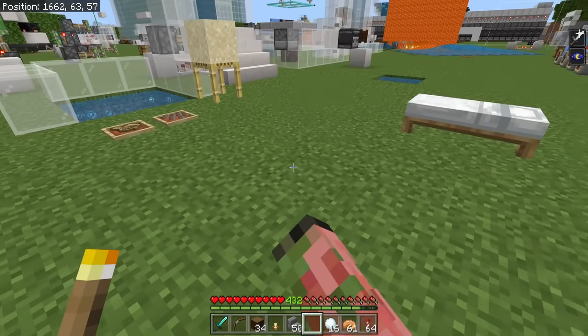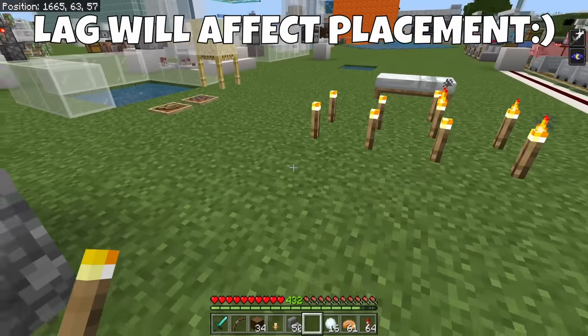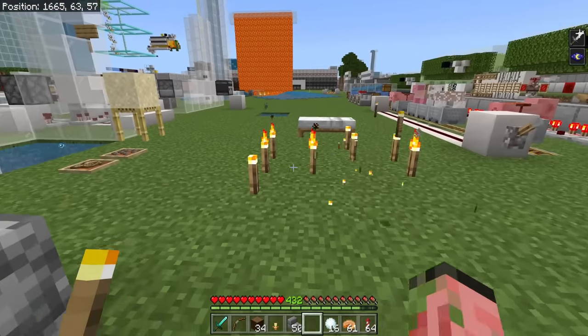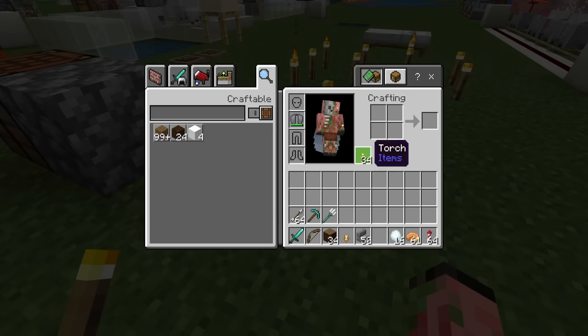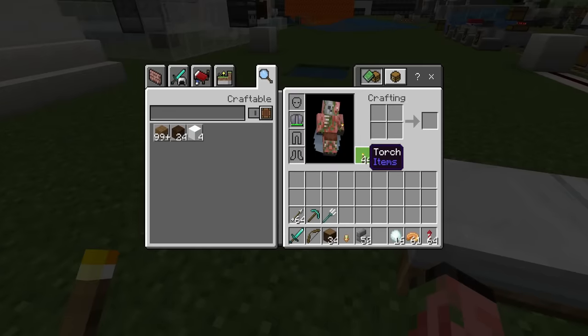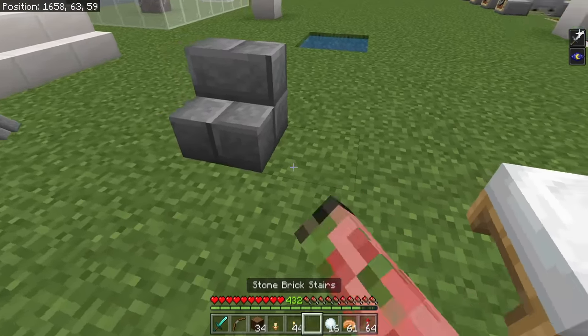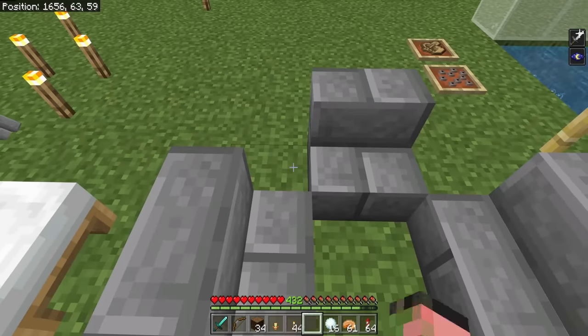You can place torches just fine. Sometimes they'll disappear and reappear, but it does work really well. It actually takes items out of the stack — we had 38, placed some down, and now we have 34. If we break these items, they'll go back into that stack, so now we have 44. You can do this for any item in the game — stairs, logs — and you can even get the orientation correct.